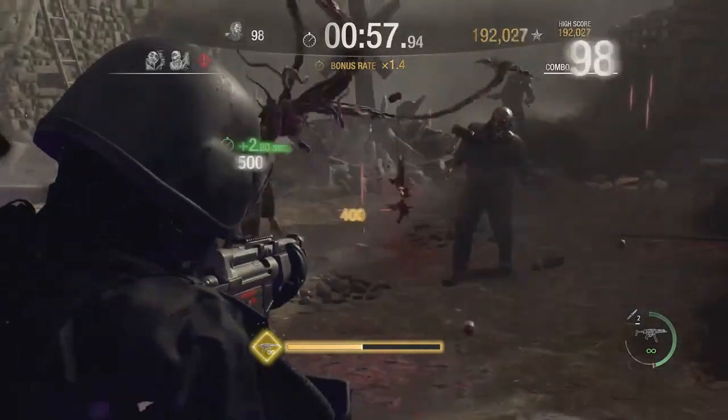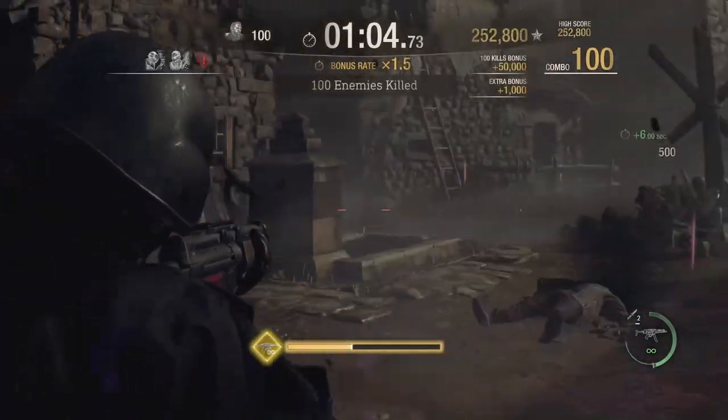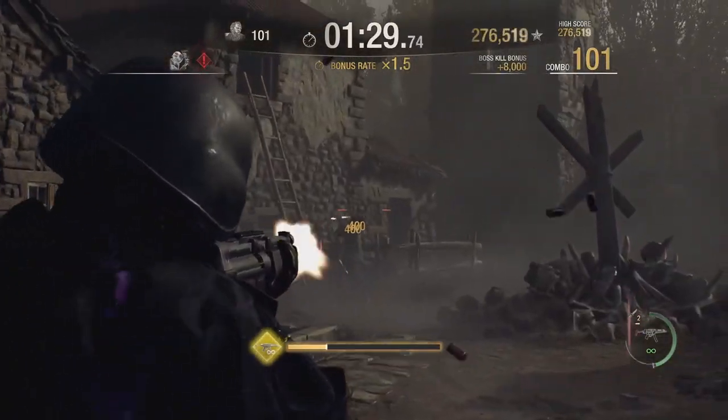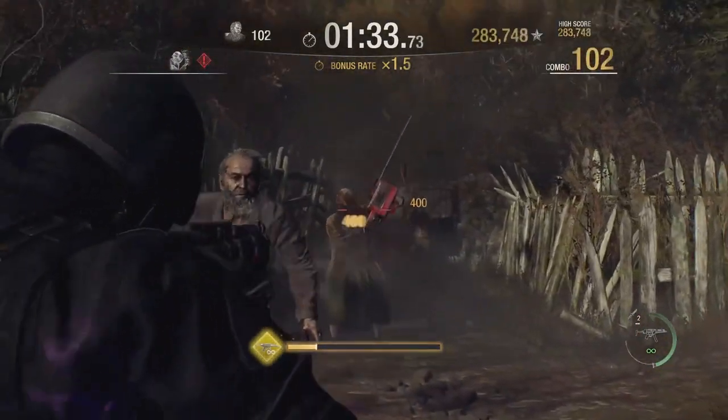Now this may sound like a lot of work, but it really isn't. All you have to do is kill the enemies fast, get a high bonus rate, and get 200,000 points. That's the threshold you have to hit to get an S rank on the three maps.